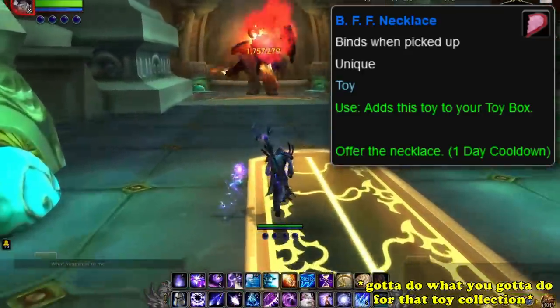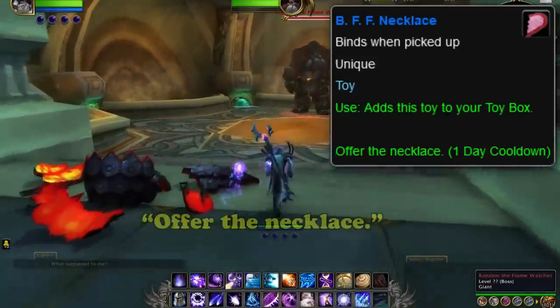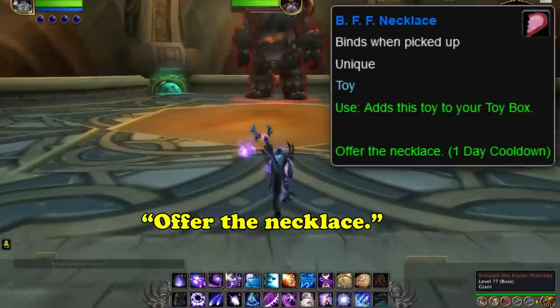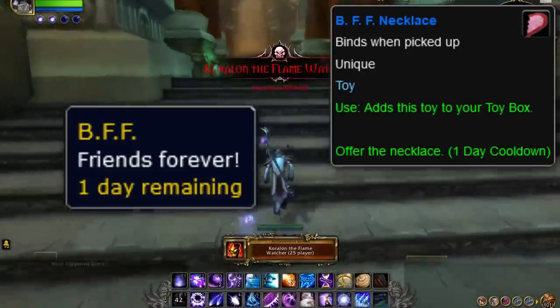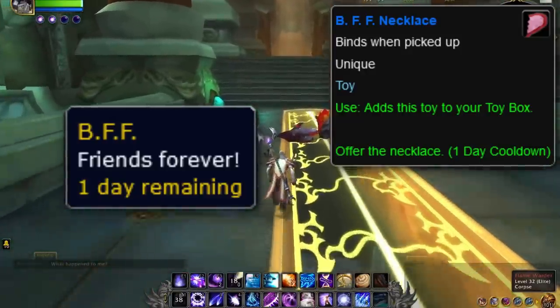The BFF Necklace's only description says 'offer the necklace.' When used, it gives the target player a BFF buff that reads 'Friends Forever.' It lasts for one day of playtime, not real time. This buff even persists through death, making it one of the few toys in the game that actually gives an effect lasting even after a player has died.